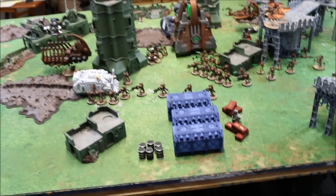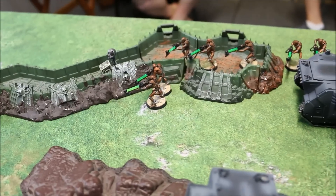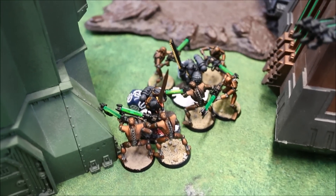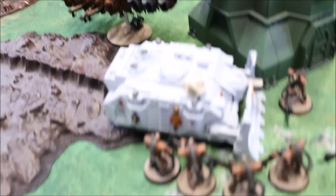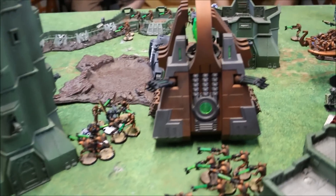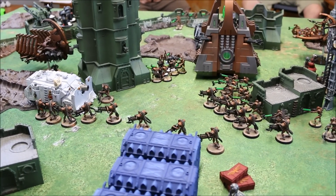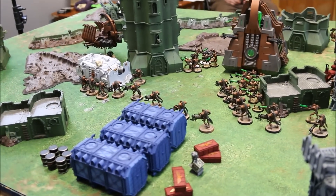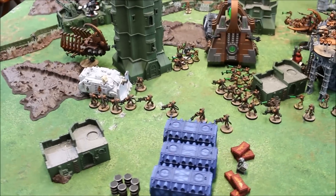The Necrons finished their Assault Phase and we're going to call it a game. We scored two points — holding three objectives this turn for Secure and Mission Critical. We kept those guys tied up, lost a couple of Warriors, and dealt a wound to each character. The Black Templars are just too thin at this point and are down on points with a very difficult road ahead. That's going to be a game — a Necron Victory. After action reviews and army lists are at the blog as always. Be sure to give us a like on Facebook and a subscription on YouTube. Hit the bell to get notifications, and to all of you who have already subscribed, we appreciate it. Thanks for spending time with us today at the Maelstrom.